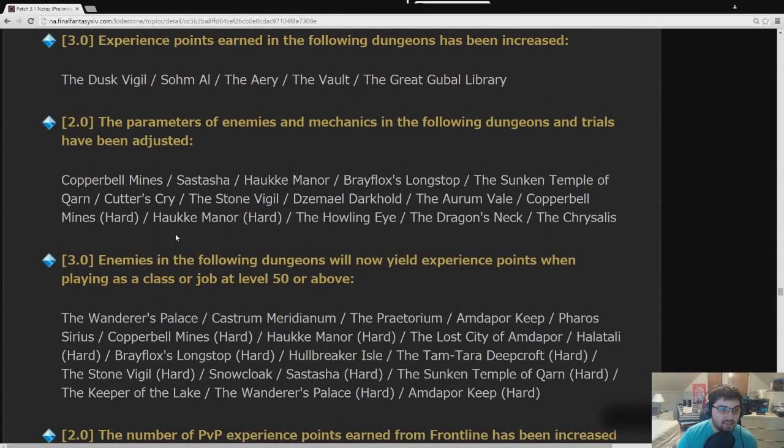Parameters of enemies and mechanics in following dungeons and trials have been adjusted, including Howling Eye, Dragon's Neck, and Chrysalis. With those adjusted, soloing them might be easier. My Astrologian, which can almost solo Chrysalis now, will probably be able to do it after the patch. I can already solo Garuda Hard Mode, and Garuda Normal got nerfed as well.